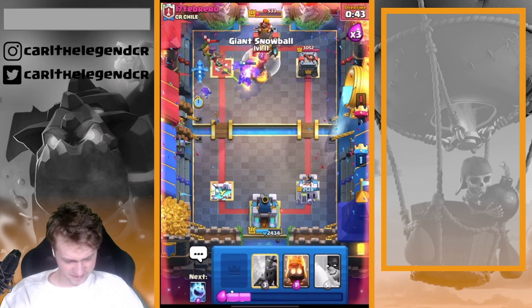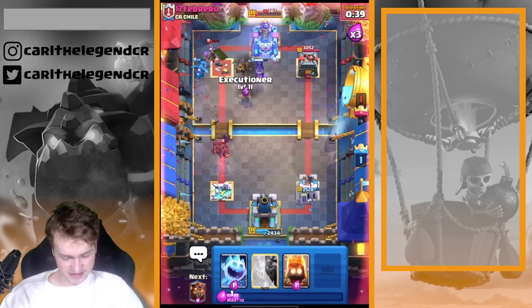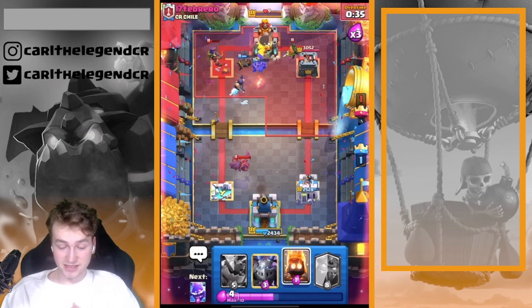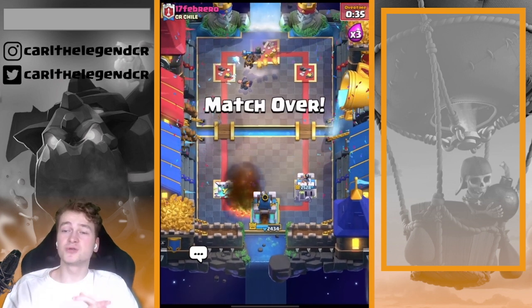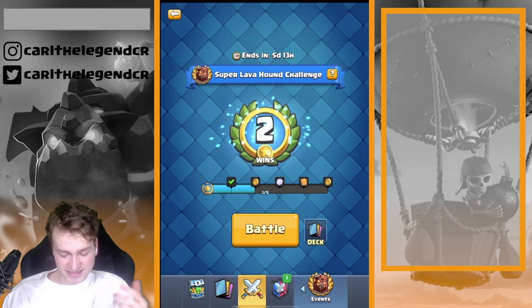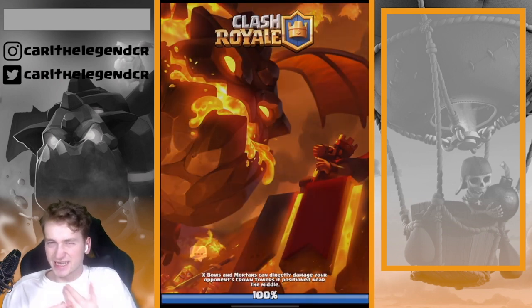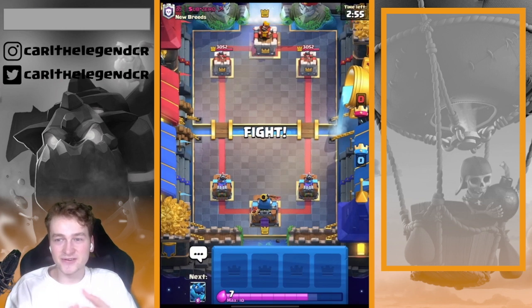I think the Lava Hound is too far from the tower. But the next Lava Hounds are onto the tower and you guys can see he's playing the Queen, the Dart Goblin, and the Inferno Tower. But I am still able to make a lot of chip damage onto his King Tower and still able to take his tower down. I think you guys understand slowly how you should play this deck and why this deck is so broken. He's using Fireball, Dart Goblin, Queen.